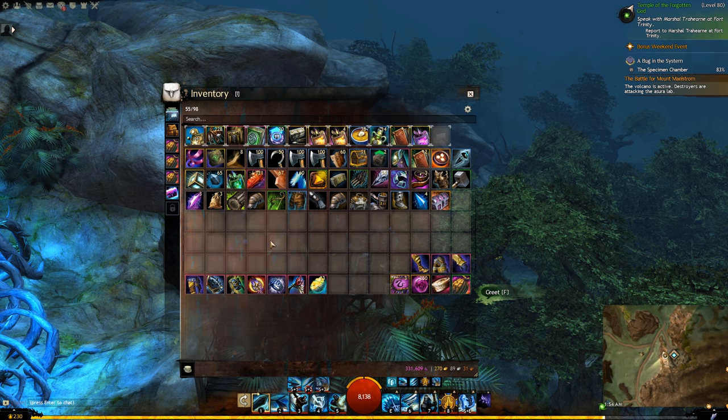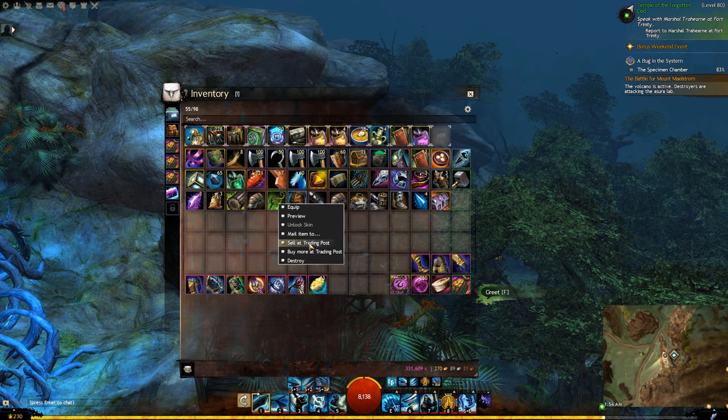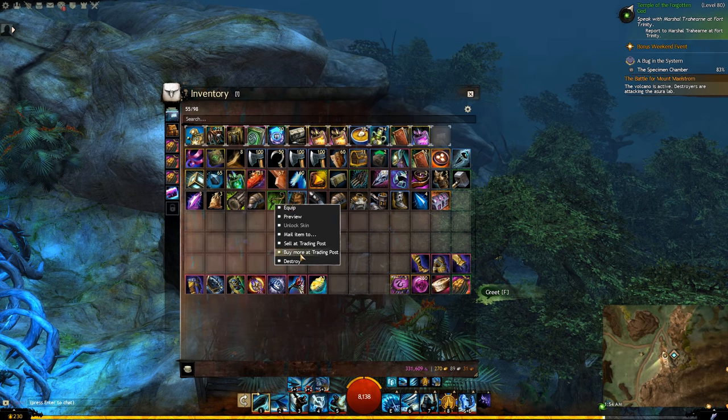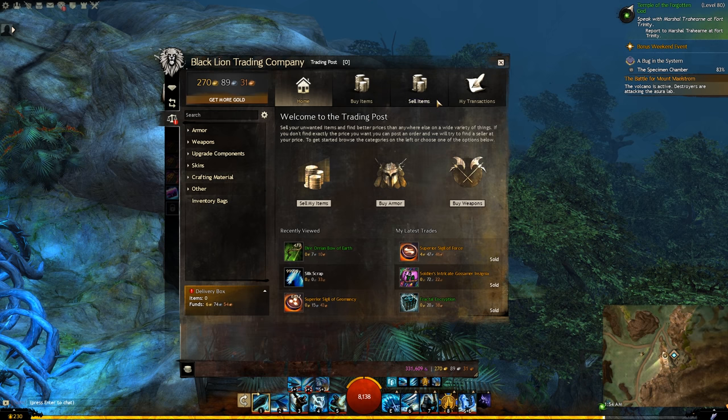Also worth mentioning as a side note: you can actually just right-click items out of your inventory and you'll get an option to buy or sell those on the trade post. This means you will need to return to an actual trading post vendor to pick up any items, but if you're out in the world and have way too much stuff in your inventory even after depositing your collectibles, you can still sell stuff on the go to free up inventory space and keep playing the game.